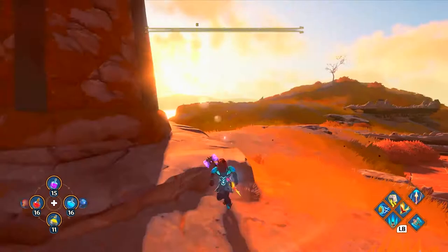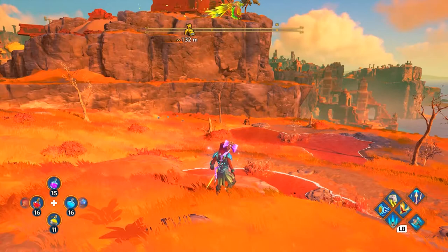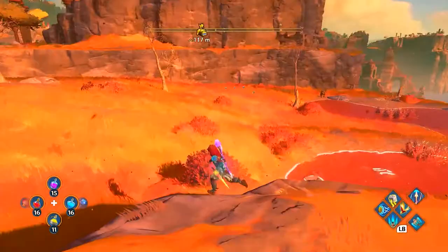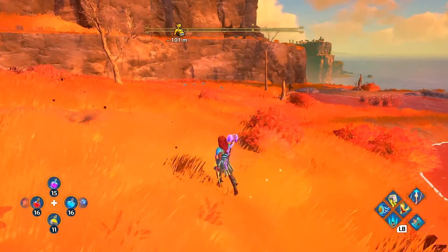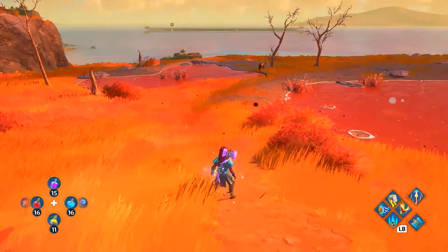Once you're in this area you'll see a big torch beacon and usually behind that there are some ponds. You'll see a random horse running around — that is the War Horse we are going to tame. The taming mechanic is really easy. All you have to do is get close to it by sneaking or crouching in stealth mode.